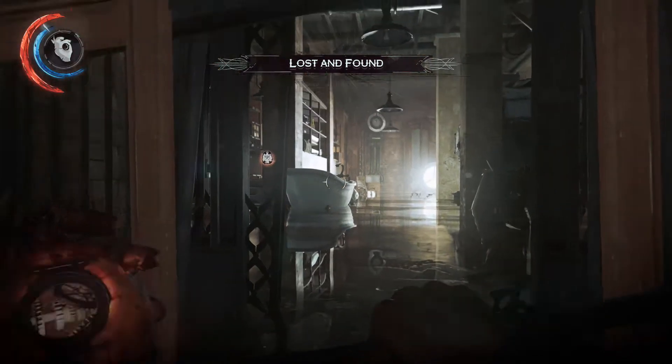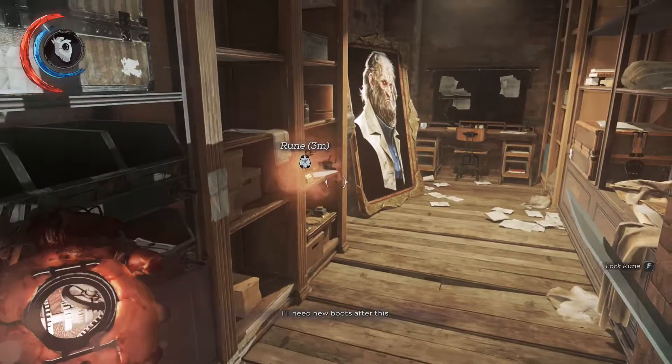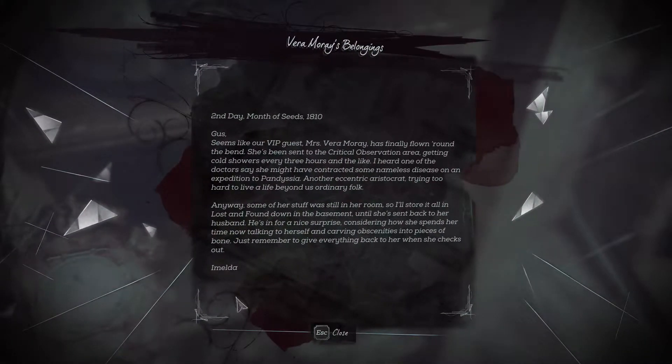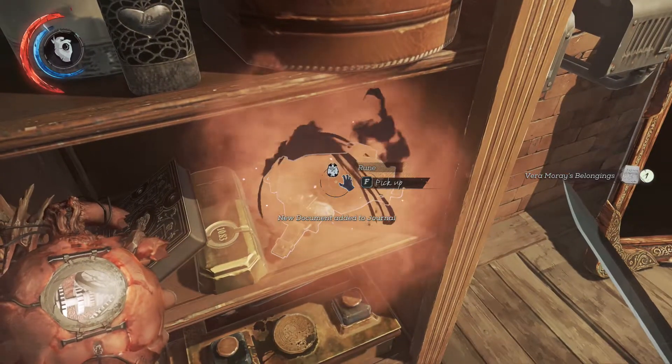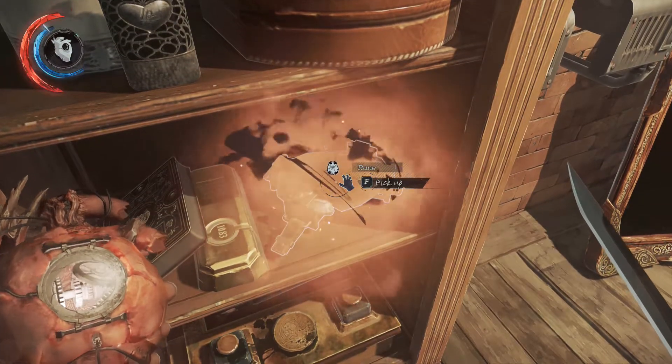Put the heart in your hand — there's the rune. Great. They'll need new boots after this. There's Vera Moray's belongings. And this little fella has taken me so long to find, but I've found you.